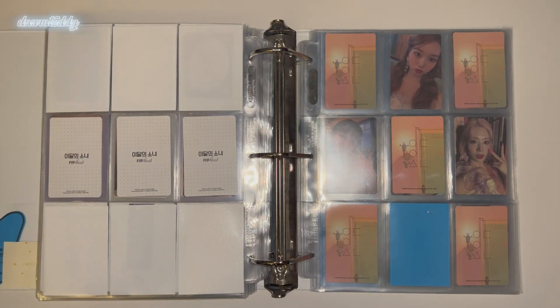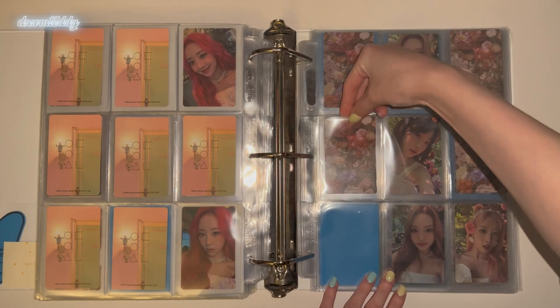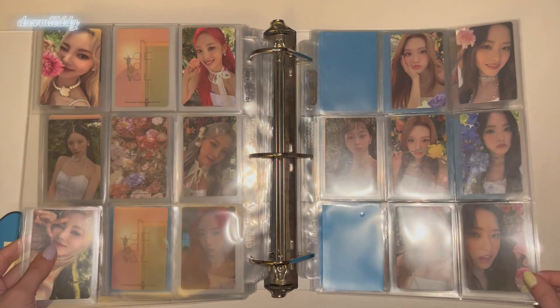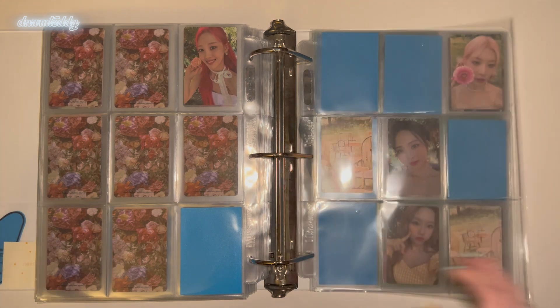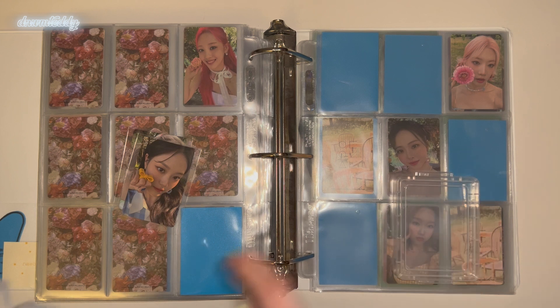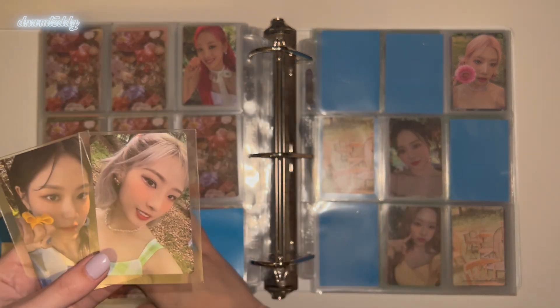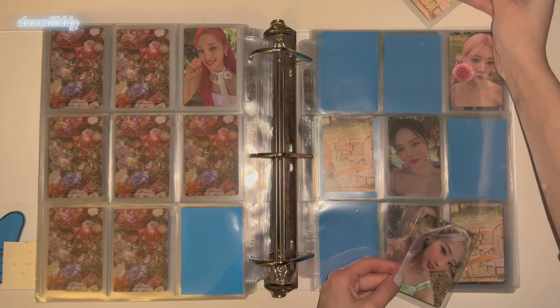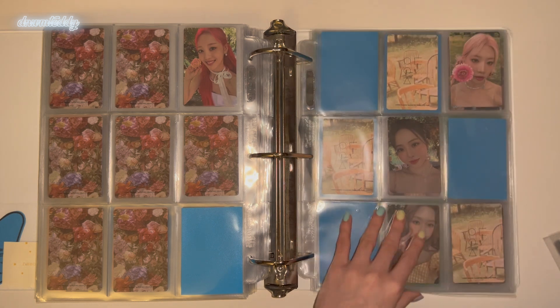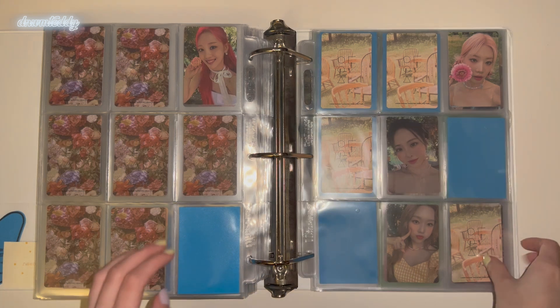I'm still missing Hyunjin's Flip That sticker, unfortunately. For Flip That I only have three cards — a B version and two C versions. For the B version I have this Heejin card — her other two cards don't have her extensions in, so I'm going to put this one in the middle. For the C version, I actually need to check my other stack because I think I marked my template wrong. Yeah, I have this Hyunjin and this Heejin. I marked off the wrong cards — but that was everything.